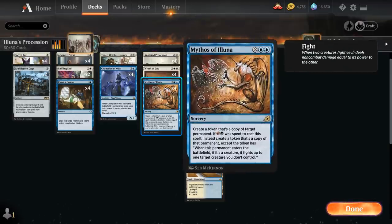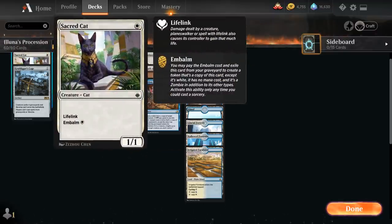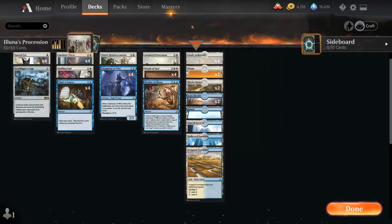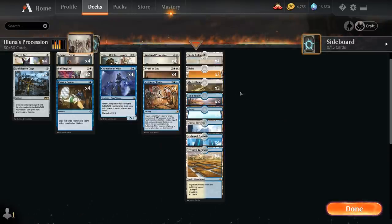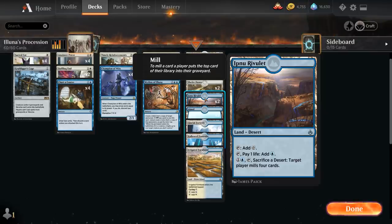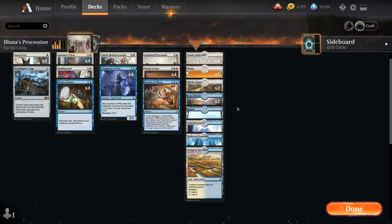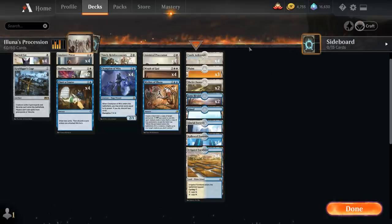At four mana we have four copies of Procession, four Mythos, and four copies of Wrath of God as a catch-up mechanism — we don't mind destroying our own creatures since Priest or Sacred Cat end up in the graveyard to Embalm. The mana base includes four copies of Castle Ardenvale as a token-generating mana sink, three Plains, three Islands, four Deserts including two Shefet Dunes and two Ipnu Rivulet, and twelve dual lands with Glacial Fortress, Hallowed Fountain, and Irrigated Farmland, which cycles for two mana and counts as Plains and Island.